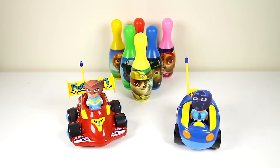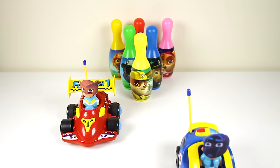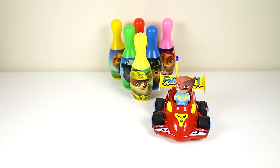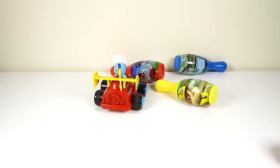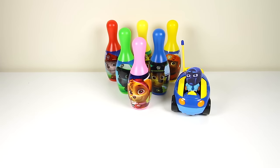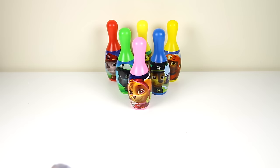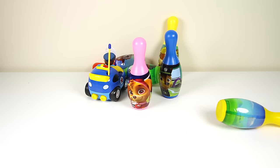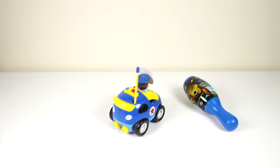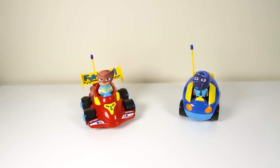Our second game is between Owlette in her red racing car and Night Ninja in his blue villain car! Both of their cars look so fast! OK Owlette, you will go first! Wow, Owlette knocked down all of the bowling pins on her first try — she is really good at driving her car! Now it's Night Ninja's turn. Night Ninja knocked down three pins on his first turn, then knocked down all the remaining pins on his second try. That means Night Ninja and Owlette both won the game and each get to open a surprise toy!